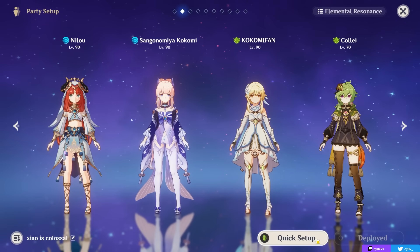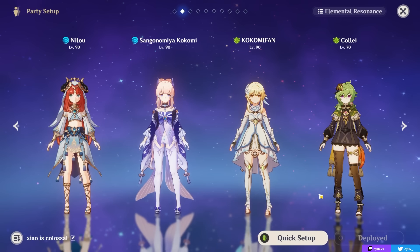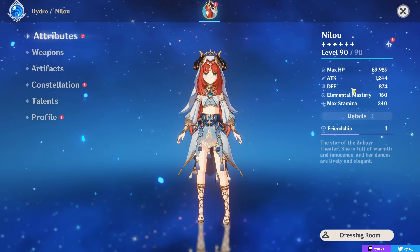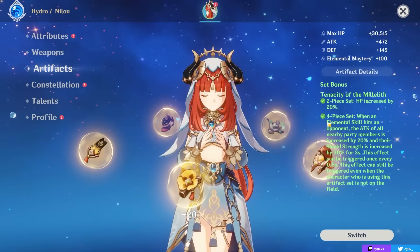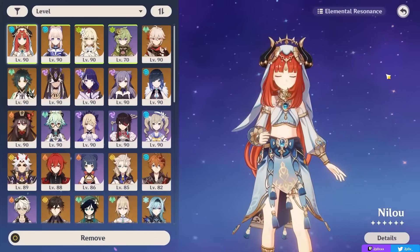This is the team comp I'm going to be using for my Nilou showcase in Floor 12 right now. It performs very well in AoE — that's the niche of Bloom teams being very strong in AoE — so you'll see this team actually perform well and look very powerful. My Nilou is on almost 70,000 HP because I'm on the R1 signature weapon, obviously Constellation 0, with the four-piece Tenacity of the Millelith and level 8 talents. With that said, I hope the guide was helpful and I hope you'll enjoy the showcase.